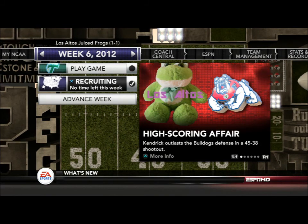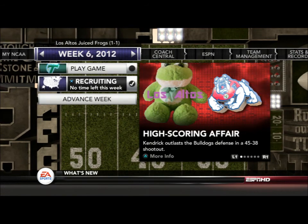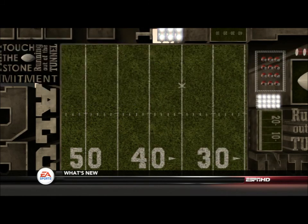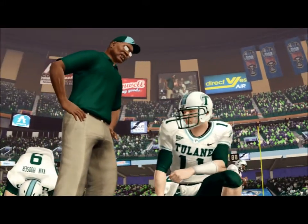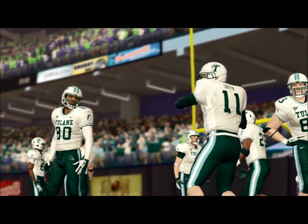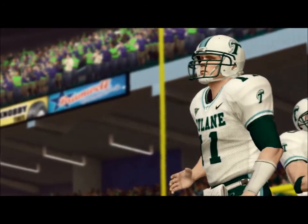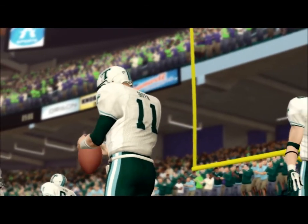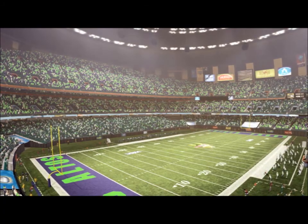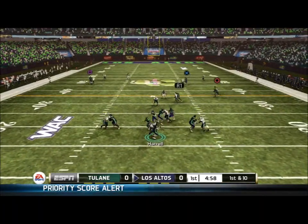Hey guys, welcome to week 6 of my Team Builder Dynasty using the 1-star Los Altos Juice Frogs. I have a very exciting game to bring to you. This time it's against Tulane at home and it's also our recruiting game where a lot of our prospects are coming in to visit. So we really want to put on a good showing and hopefully beat Tulane by a good margin. The Juice Frogs are running on a high note right now after coming off that shocking win over the Fresno State Bulldogs in San Joaquin Valley in the rain — 45-38 against the 4-star team. Now here we go against the Tulane Greenway.